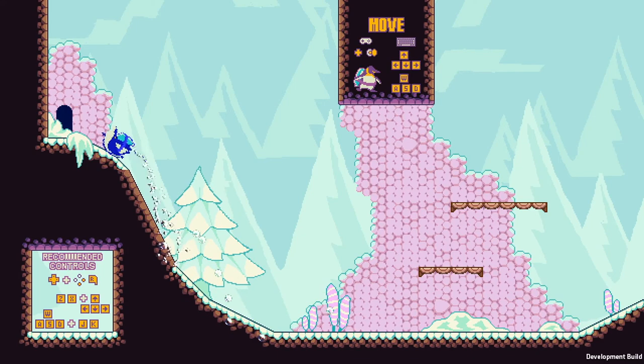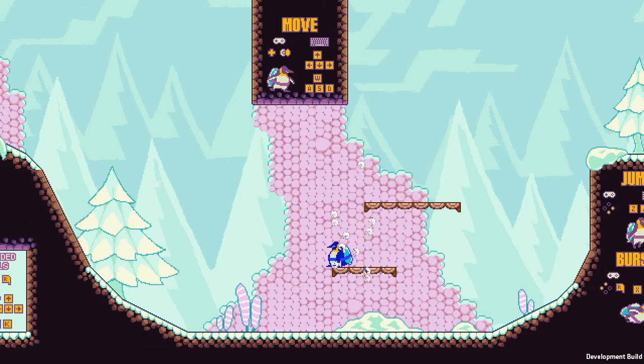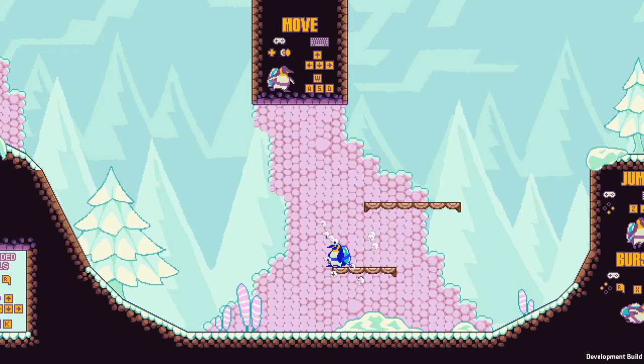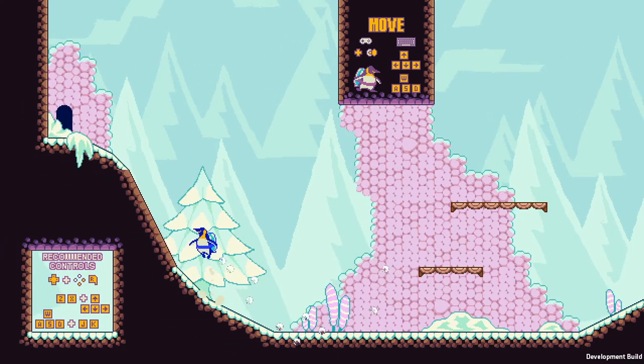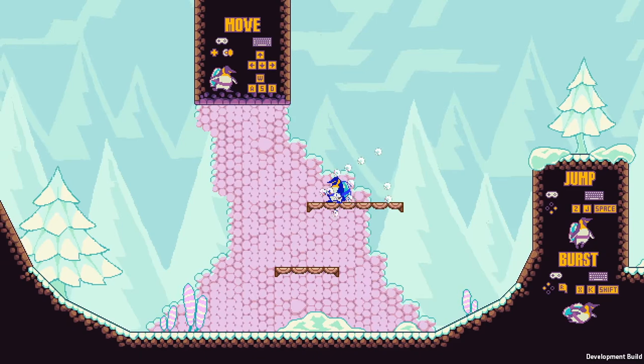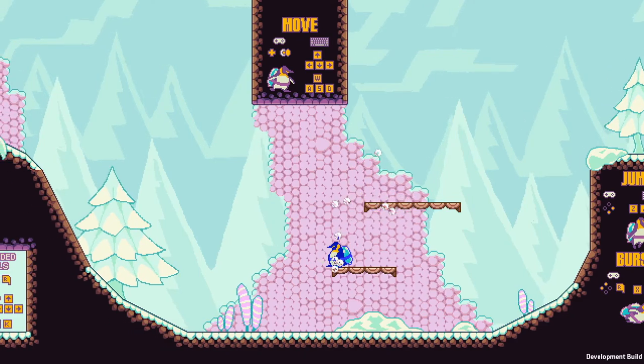This is actually a work-in-progress game, as you can tell by the fact that it says 'development build' in the bottom right. This is a build that is not public at the time of recording but will be public soon for the Super Mario World Central Creativity Convention — also known as C3 — which is primarily a space for people to share stuff they're working on in terms of Super Mario World ROM hacks, but also anyone in the community making something.